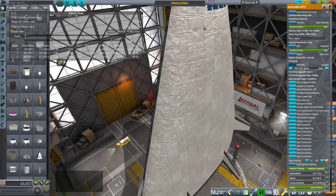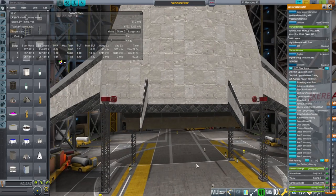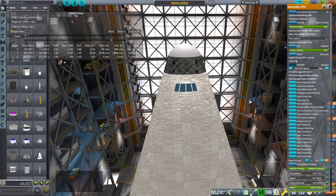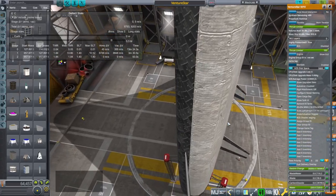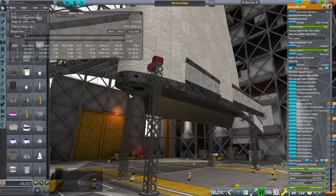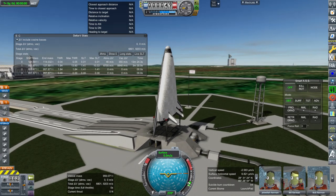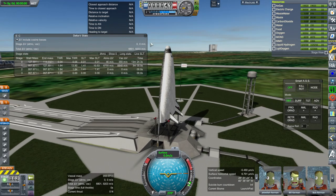You might be more familiar with the X-33, which was the prototype for this — that had two smaller engines in the back, and that was what they were working on. A lot of websites sort of mix the two up. Trying to find images of the Venture Star for reference was difficult; almost all reference images were for the X-33, not the Venture Star. The main way you could tell: the Venture Star is a little bit thinner on the height and has the seven engines in the back.